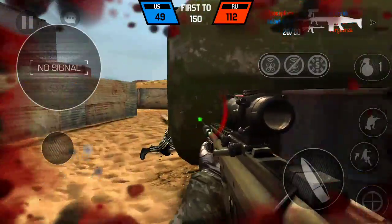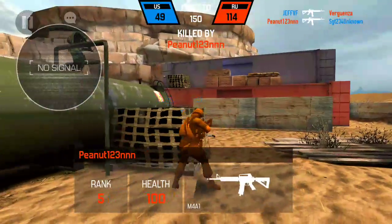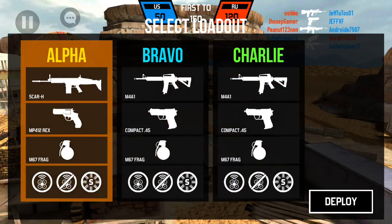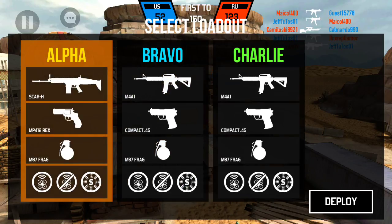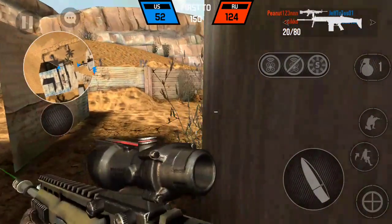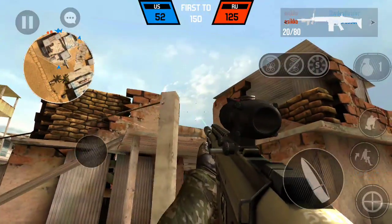The controls are kind of small. Each class right here shows the silhouette and the name, so you know which class you're picking. This one has the MP412 Rex. If you're wondering how to throw a frag grenade, you can do this button right here — are you ready for this?